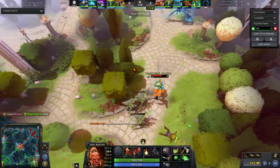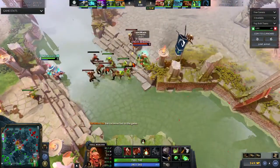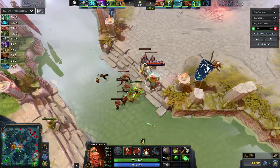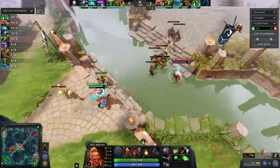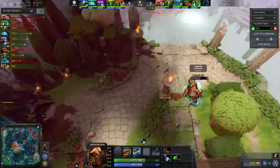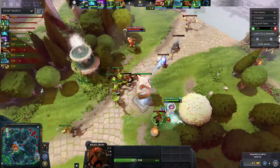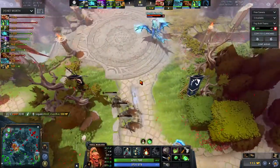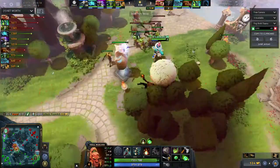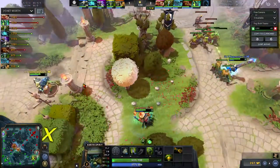What does this mean for Liquid? Troll Warlord will have decent early farm. Opening up the last hits — he's right up even with Storm even though he's getting the kills, so he should be ahead in net worth. He's at the top of net worth in the game right now. GH is almost level three. Miracle is about half a level ahead of the Storm Spirit.